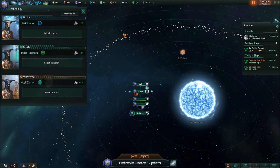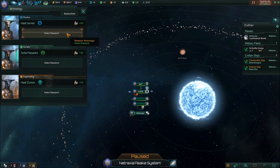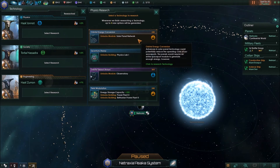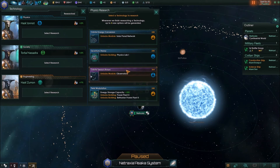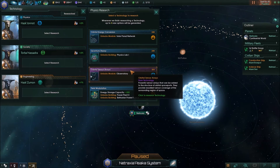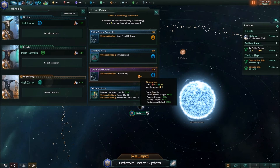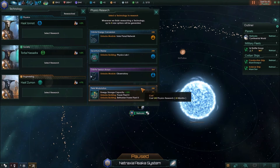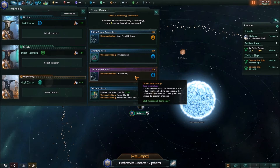Speaking of weighted chances for tags to appear — normal tags will always appear sooner or later. If you don't pick the solar panel network now, it will appear again eventually. But rare tags might never appear again if you don't pick them, so I would argue you should pick them whenever you can. Most of them are pretty good. There might be a case where you really need solar panels right now, but I would always try to go for the rare tags.